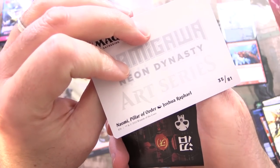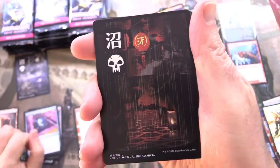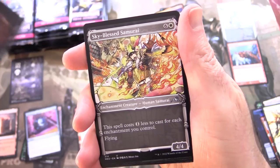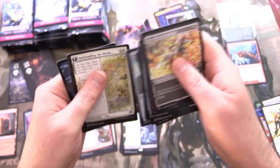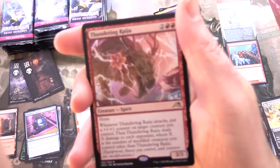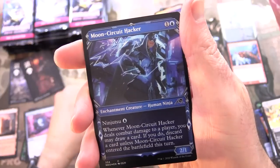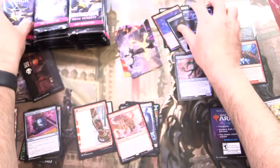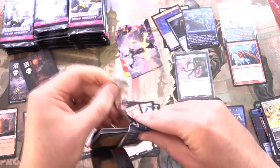Our art card is Naomi, Pillar of Order. And look at that swamp — very cool indeed. What is your favorite of those full art lands? I think it would be really hard to decide actually. And the rare here is Thundering Raiju. And a foil Moon Circuit Hacker.